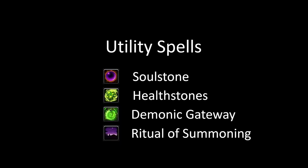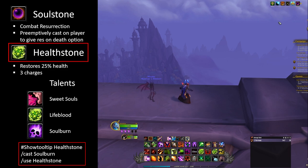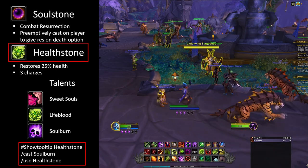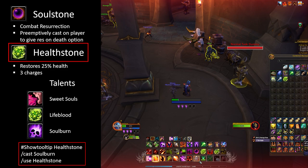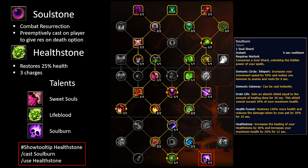Warlocks have some of the most useful utility spells, making them a great addition to any party or raid group, with Soulstone, Healthstones, Gateways, and Ritual of Summoning. Soulstone can be used as a combat res or cast preemptively so a player can resurrect when they die. Create Healthstone lets group and raid members grab a Healthstone for survivability. Using Soul Burn with a Healthstone doubles its healing and gives you 200% increased health for 12 seconds. I recommend macroing Soul Burn with using a Healthstone so you always get the healing and health boost - in fact, it's a good idea to macro Soul Burn with every ability it boosts, since it only has a 6 second cooldown.